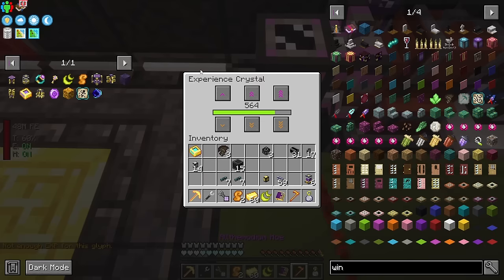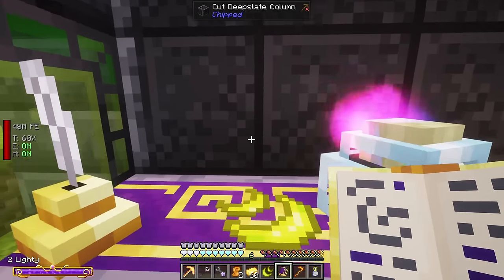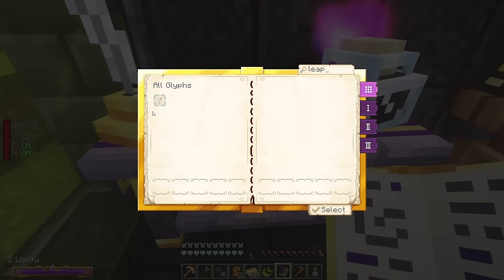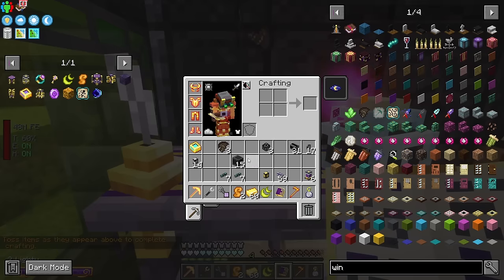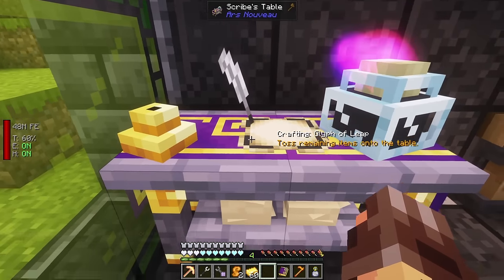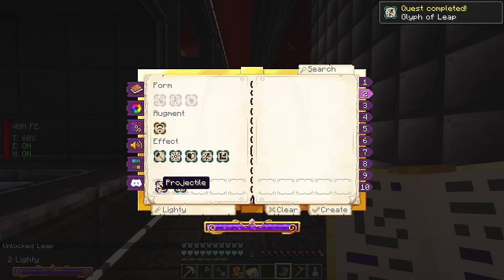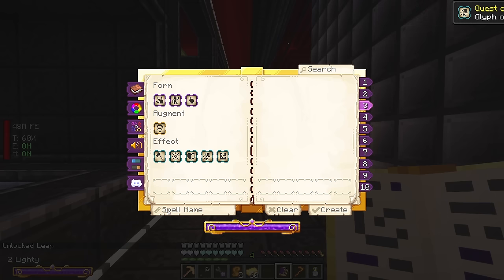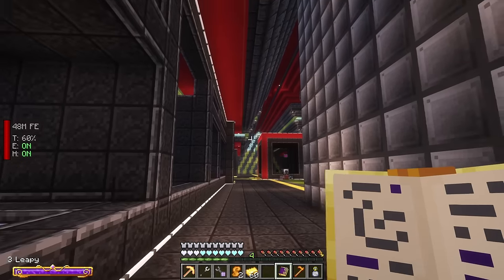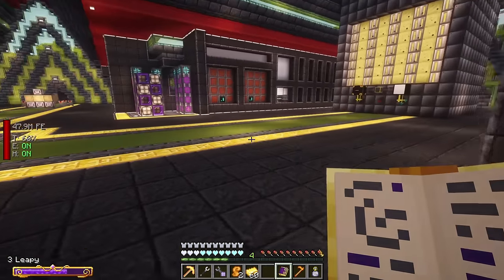Grabbing a couple of levels and now we can set the recipe. Let me try that again - selecting leap, grabbing the air essence, and the bulletin wings: one, two, three. It'll actually make us a leap spell. Now we'll be able to have a spell that lets us move around other dimensions very easily. Going to the scribes table, creating a new spell, naming it 'Leapy,' setting it to self and then leap.